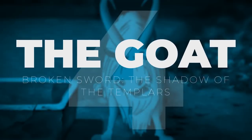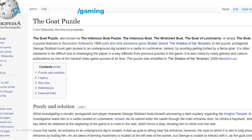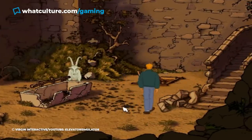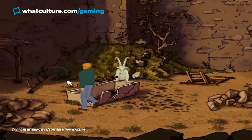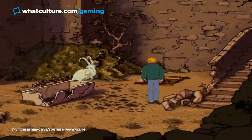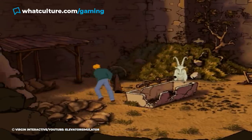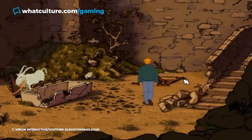Number 4, The Goat, Broken Sword: The Shadow of the Templars. The Goat section in this classic point-and-click adventure is so infamous that it actually has its own Wikipedia page. Despite its terrifying legacy though, the premise of this puzzle is kinda simple. Playing as George, you need to get past a goat which is blocking the doorway of a castle. The only way to get past this devilish creature is to allow it to ram you in the first place. As it returns to its original position, you then need to adjust the machinery on the left, and when the goat charges at you again, its rope will get entangled in the machinery, allowing you to get by.